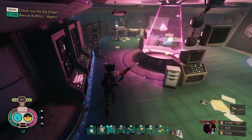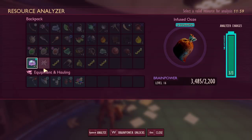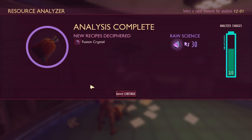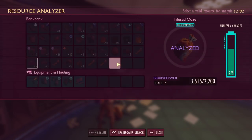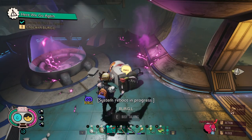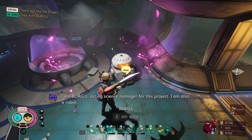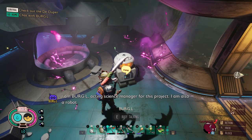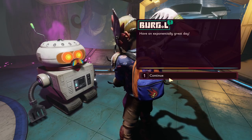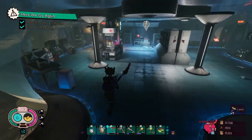The door's locked, so we got to go all the way around again. We got to analyze this — fusion crystal. Let's save Burgle. System reboot in progress. I am Burgle, acting science manager for this project. I am also a robot. Have an exponentially great day. He didn't explain the whole entire game to me again.